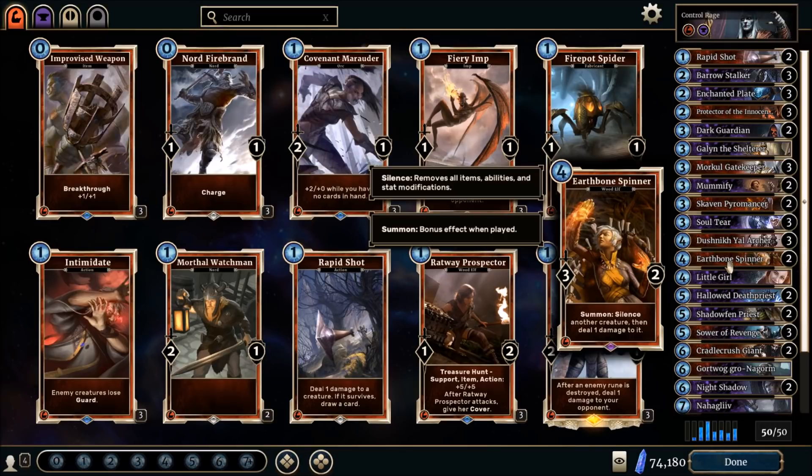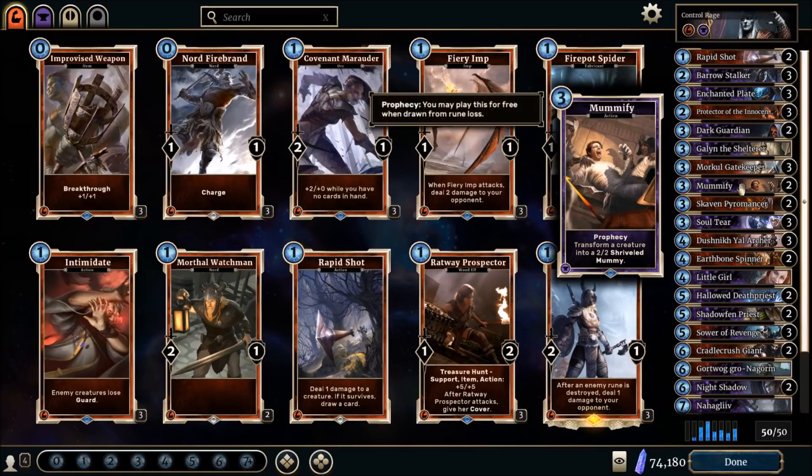You also have kinder cards that get rid of big targets from your opponent so they can't be resummoned. First of all there's Mummify — you transform a creature into a 2/2 Shriveled Mummy. That's pretty good if your opponent has a big creature on the board, and it's also a prophecy. If your opponent is playing Parthenax, you just play Mummify and Parthenax becomes a 2/2 with no effect. If he resurrects it, he's still just getting the mummy back.